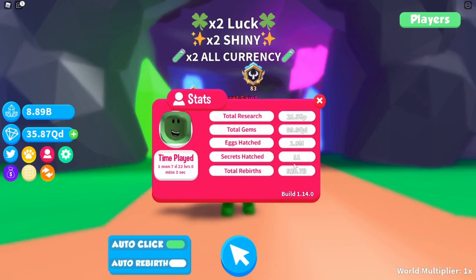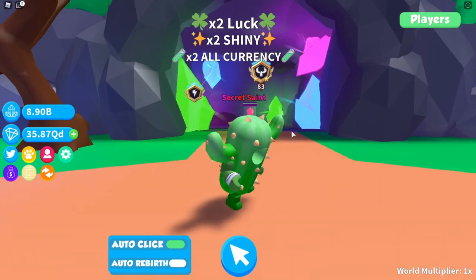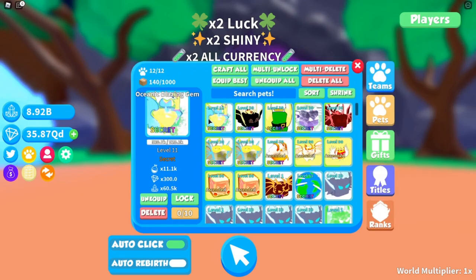Obviously, as you can see, it wasn't my main account. My main account's been sat in a lava wasteland. It was one of my alt accounts. I literally just decided I need more alt accounts, so I'm going to make one. Triple hatch, 30 minutes later, we got this bad boy — the oceanic blazing gem. It's only level 11 right now.